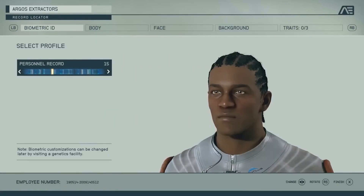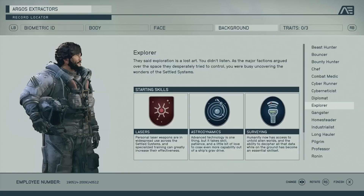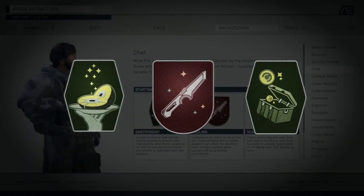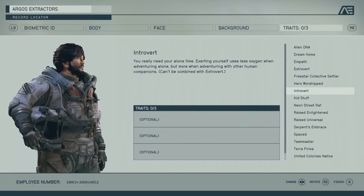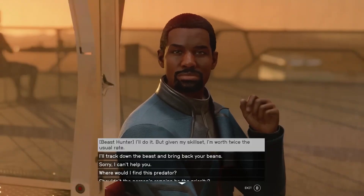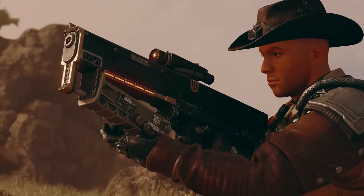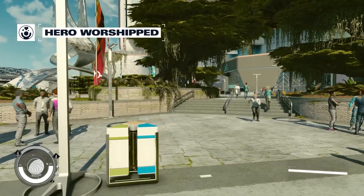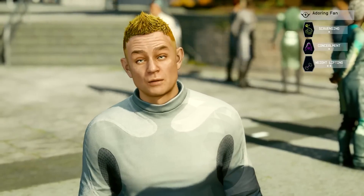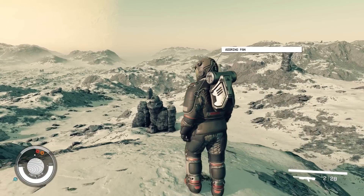Along with skill trees affecting your playstyle, so will backgrounds and character traits. As you create your character, you'll select their starting background, each with three starting skills. You can expand further with optional character traits that offer both positive and negative results. For example, choosing 'Wanted' gives you a damage buff, but you'll be randomly attacked by bounty hunters. My personal favourite sees the return of the adoring fan from Oblivion, who joins your crew and gives you gifts — but will incessantly and creepily talk to you. Luckily, there are ways to remove these traits in-game.